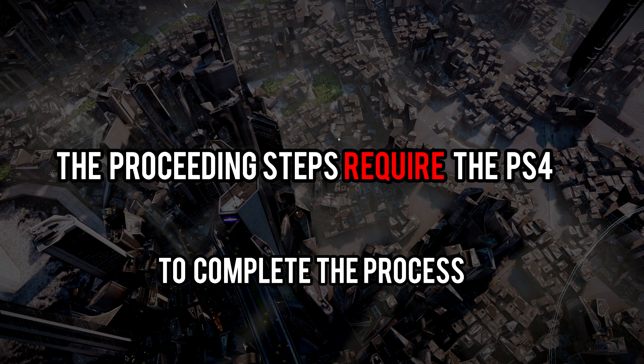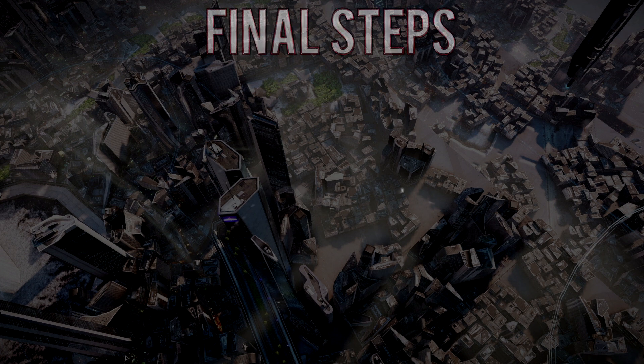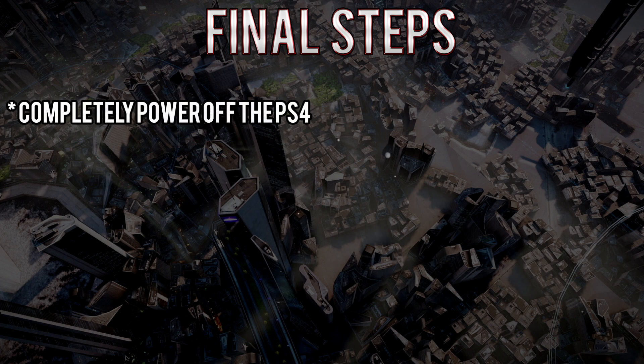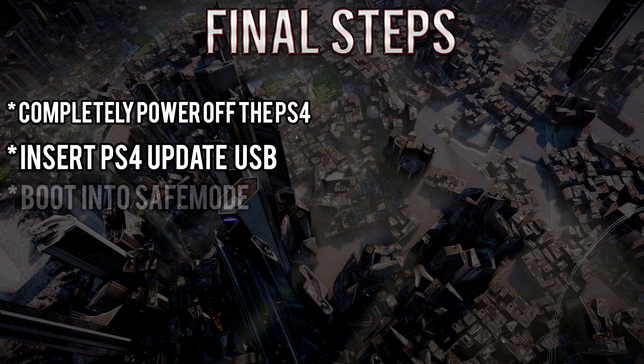The following steps require you to have the PS4 to complete the process. Now that we have everything set up, plug the USB with the update file into the PlayStation 4. From a completely powered-off state, hold in the power button for seven seconds to boot the PlayStation 4 into safe mode.